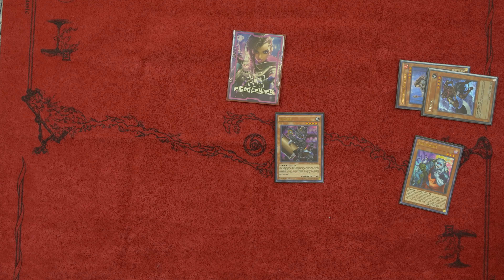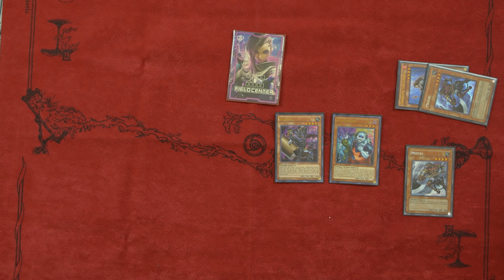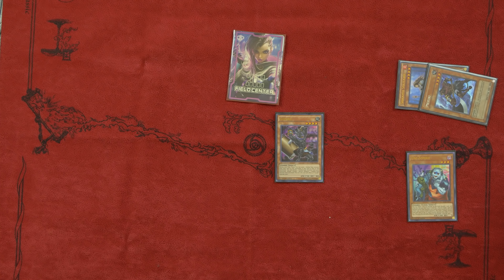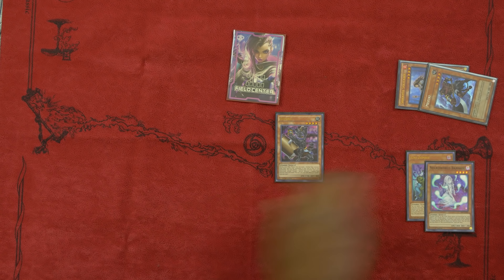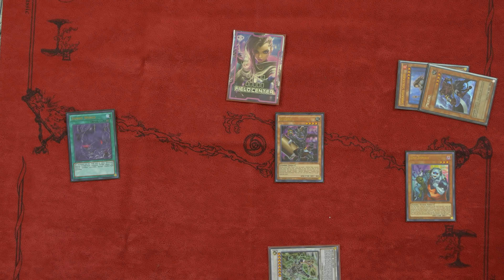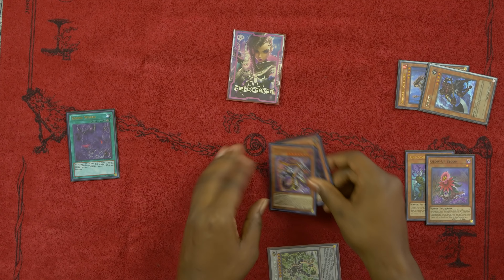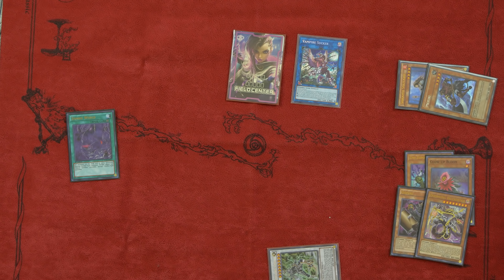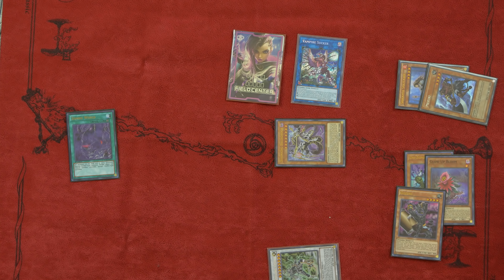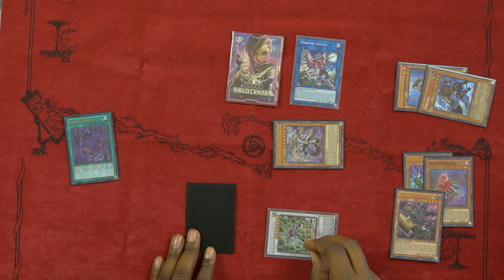Hypothetically, if you had a card in hand you could send another Mezuki to the graveyard, summon Unizombie through it, and do whatever to summon another Vampire Sucker. Since I don't play level eights, I would use Gozuki to send Necroworld Banshee to get Zombie World. For the three-card combo, if you already have Zombie World, activate it and use Gozuki's effect sending Glow-Up Bloom to the graveyard — triggering Glow-Up Bloom's effect to special summon Doom King Balerdroch. Use both Gozuki and Balerdroch for a Link Summon into Vampire Sucker. On your opponent's turn, special summon Balerdroch, ripping one card out of your opponent's hand while having the Balerdroch-Vampire Sucker combo with Zombie World and Cipher Lord Omega for later turns.